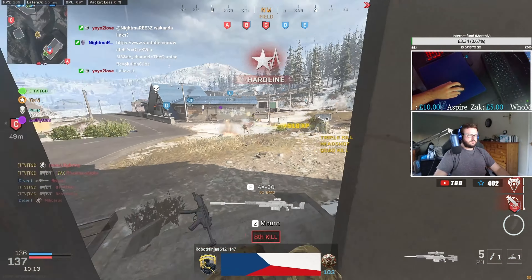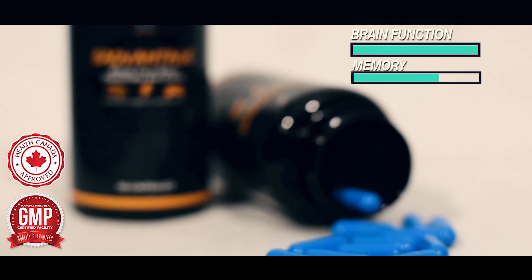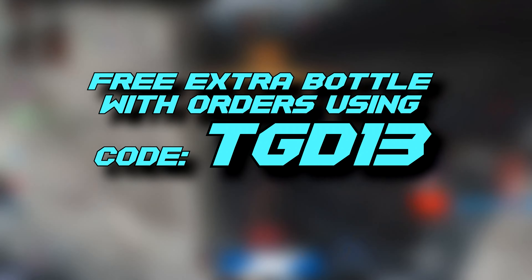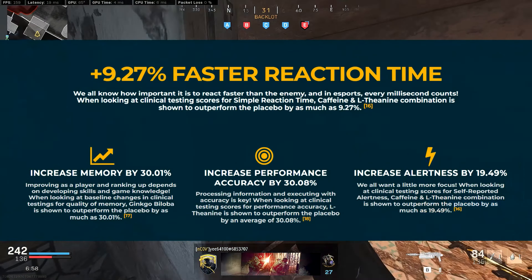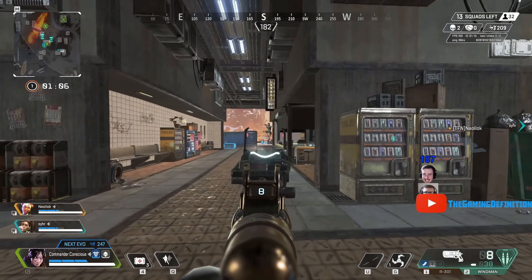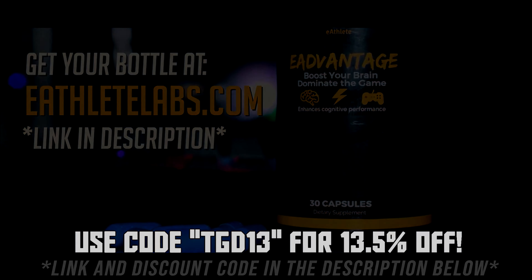This is a sponsored video. This video is sponsored by Advantage, and they are running a cracking promotion during the month of December. For each and every order completed using my code TGD13, you'll receive an extra bottle completely free. The supplements themselves come packed with nutrients and vitamins, plus a subtle addition of caffeine to boost your brain and energy levels to help you dominate the opposition in game. Grab some Advantage now using the links in the description and pinned comment, and make sure to use my code TGD13 to not only get a solid discount but also directly support me with commission as well.